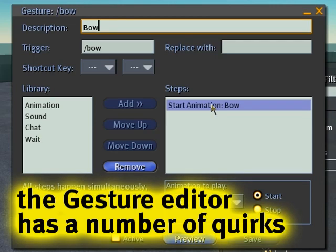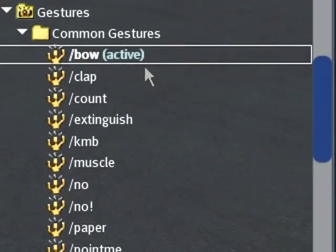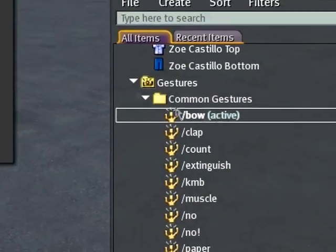There are a few glitches in this gesture editor I want you to be aware of. For example, if you just click 'Active' it doesn't give you an indication that it's changed or saved, but it has. So when you close that, you'll notice it's now active. There are a number of things in here which are a bit confusing.